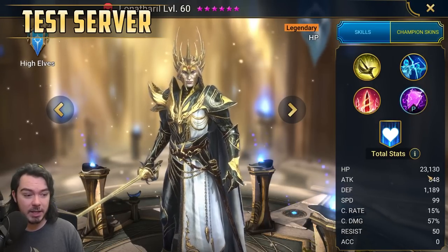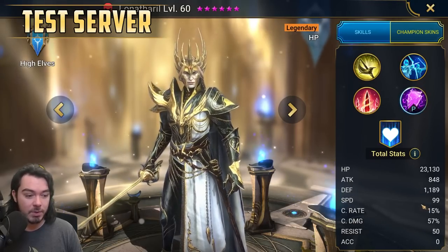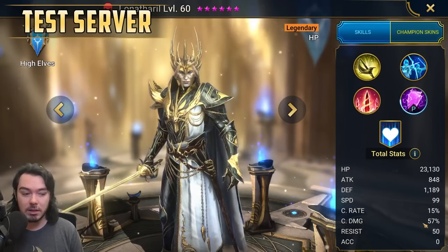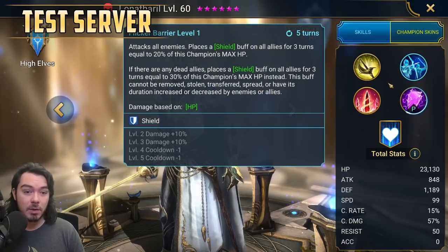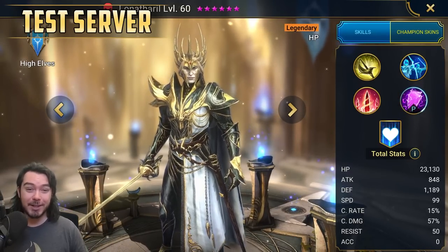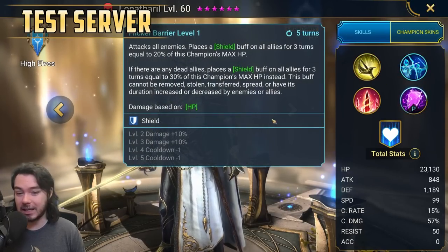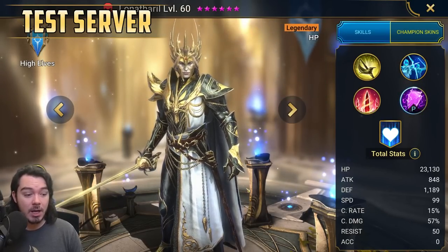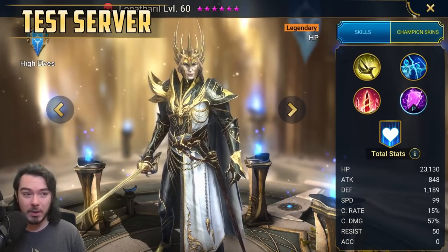His base stats are actually very solid — slightly above average HP for an HP-based champion, great defense, respectable speed, and 57% crit damage. 50 base resistance is really strong, and he doesn't need accuracy so you could build him with high resistance. I'll be doing a full play test shortly, but my initial impressions are pretty happy — good books, three turn cooldown on A2, four turn on A3. Overall, he's looking like a really solid champion.